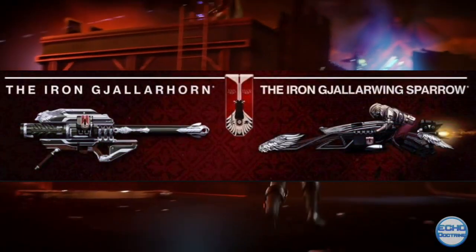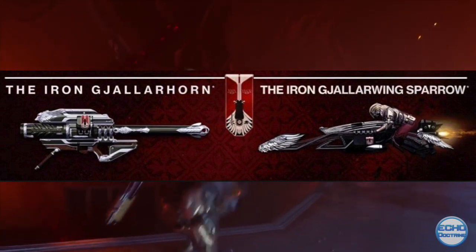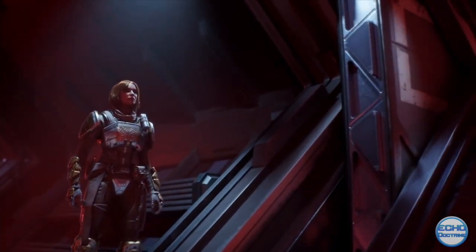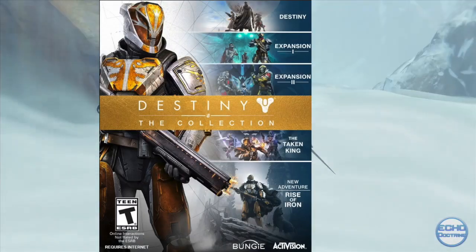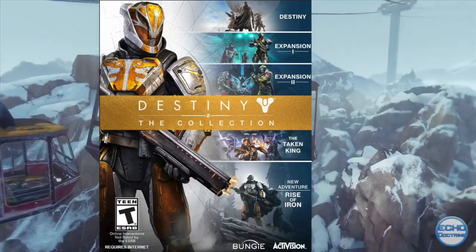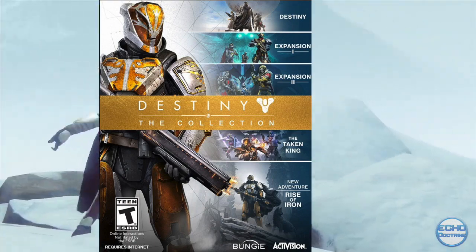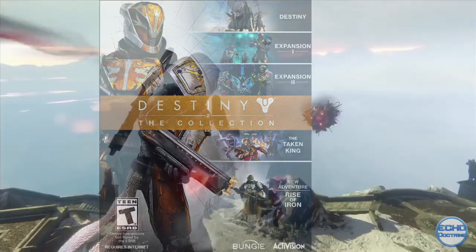The pre-order bonus currently is the Iron Gala Wing Sparrow, and the black and silver version of the Iron Gala Horn. For those players that have yet to get Destiny, you can purchase Destiny The Collection, which is a bundle that includes the vanilla game, as well as all the DLCs up to this point, and The Rise of Iron.